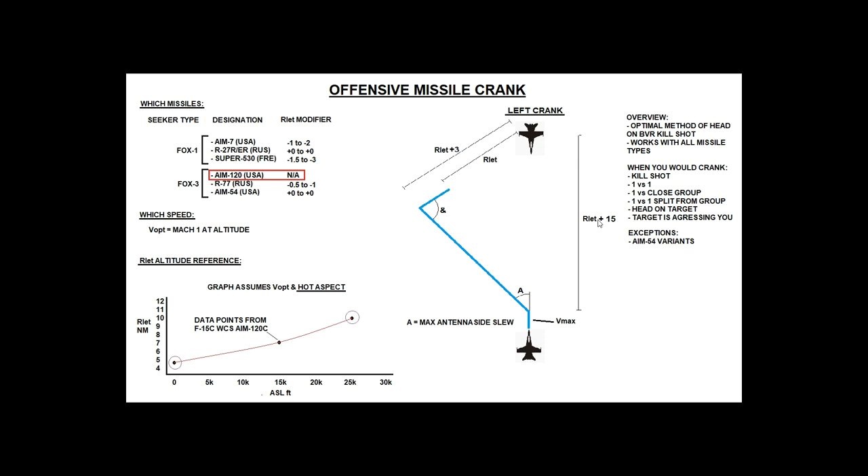Rlethal is determined by certain parameters: the speed of our aircraft, the altitude of our aircraft, the speed of his aircraft, and the altitude of his aircraft. It does not include the aspect of our aircraft or his, because in offensive missile cranking we always assume we are head-on, so aspect is always assumed as hot.